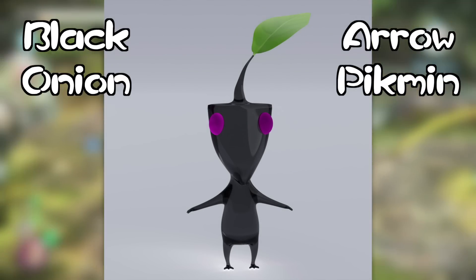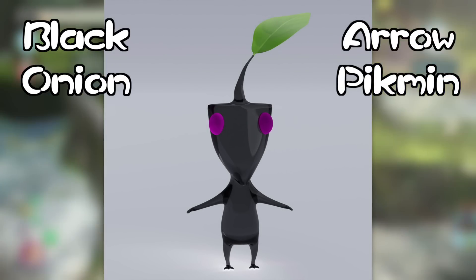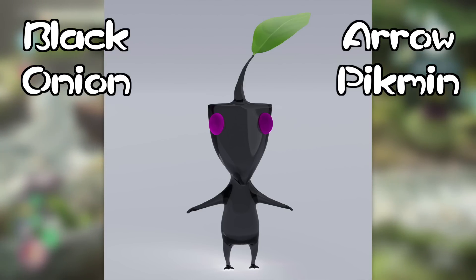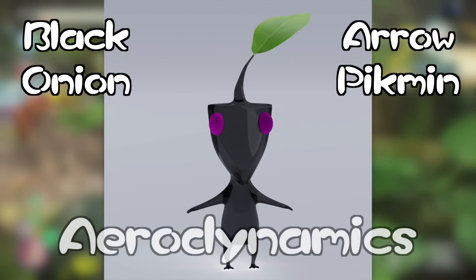Let's start off with the first new Pikmin type — a brand new color from a brand new onion. From the black onion, it's time to introduce the Arrow Pikmin. While the rock Pikmin come from a dark grey onion, the Arrow Pikmin will come from a sleek matte black onion, matching this Pikmin type's own coloration. Its pointed head shape and smooth skin texture have one purpose: aerodynamics.